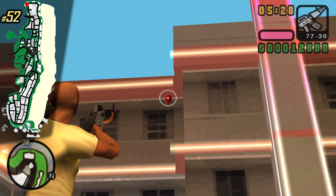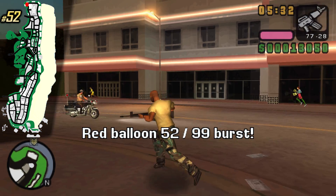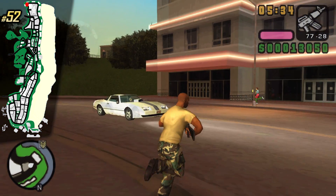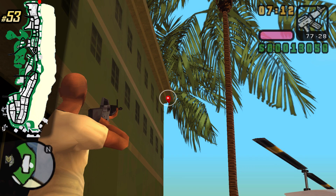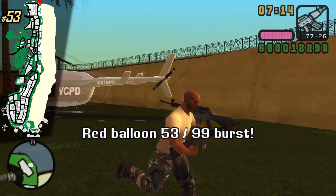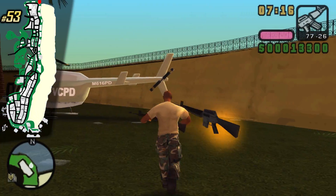Welcome to Vice City Beach. I'm gonna start from the top and work my way to the bottom. We have one here on this building which you have to take from the street. Pretty close by we have yet another balloon on a hotel and also a spawn location for an M4.